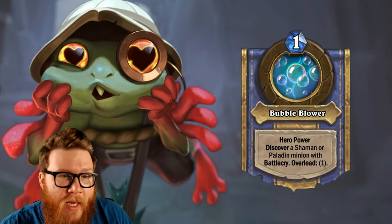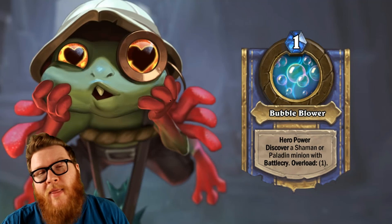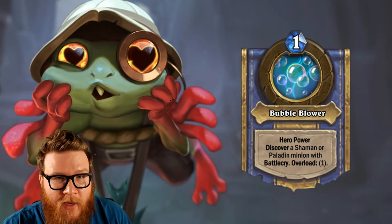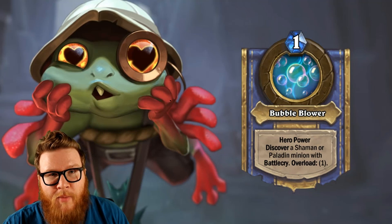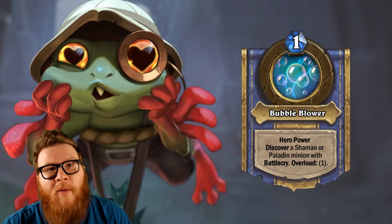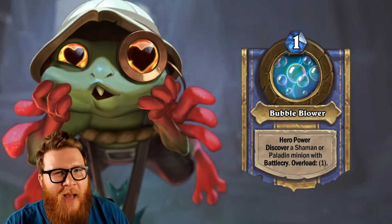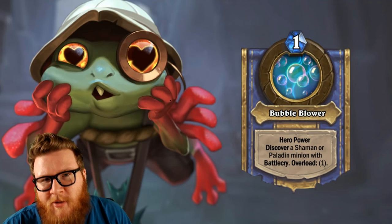Let's talk about the weakest of the hero powers in my mind: Bubble Blower. It's one mana with an overload of one that discovers a Shaman or Paladin minion with Battlecry. Keep in mind, this is not negatively impacted by the recent Discover changes because this is specifically class minions already, so you are within a pretty specific pool. There are some pretty amazing Battlecry minions for both Shaman and Paladin, but there are also some pretty bad ones. There are going to be instances where you get like Grimscale, Chum, Sand Wasp Queen, and Totem Cruncher as your three options, and you're going to be like, oh my god, I don't want any of these.